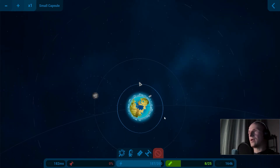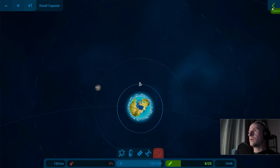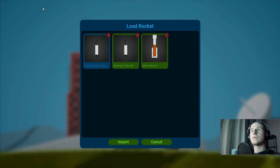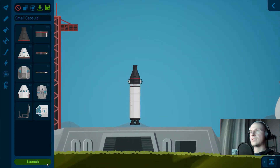Now we've got to make our second rocket to meet up with the first. Let's go back to our launch pad and grab our saved rocket — it's the same design.